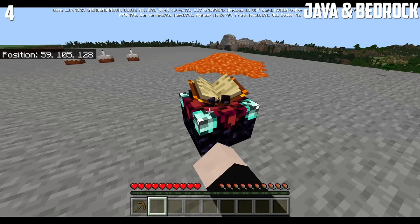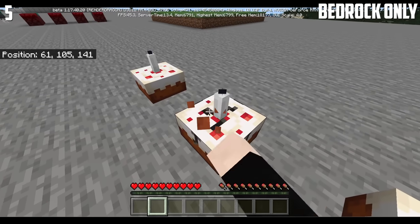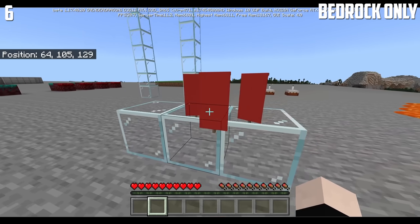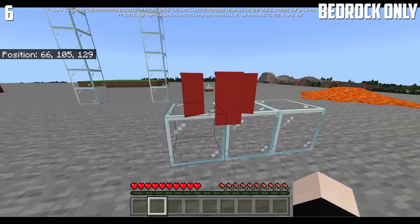However, in Java Edition, it only works with a wooden pickaxe. If you mine a cake in survival mode, you can see the opposite side of the cake breaking. The banners and glasses have a glitch where banners show through the glasses.